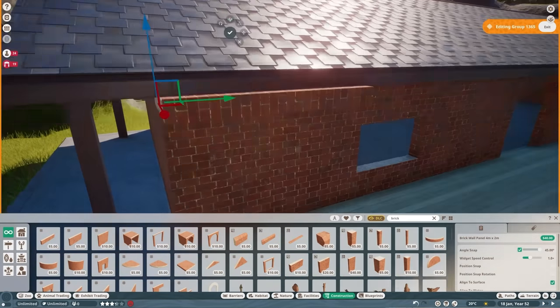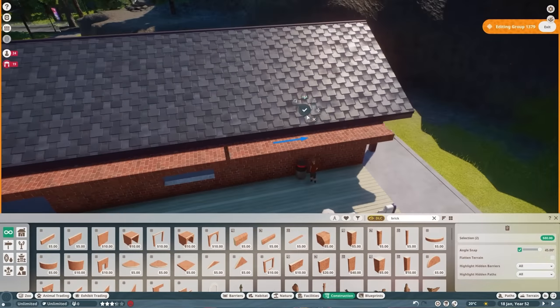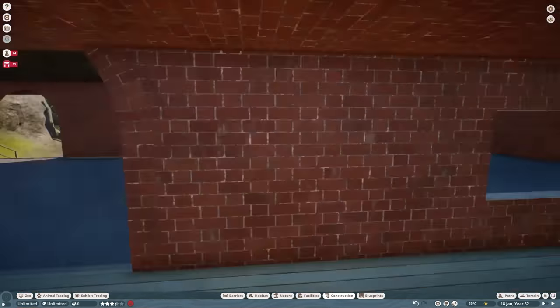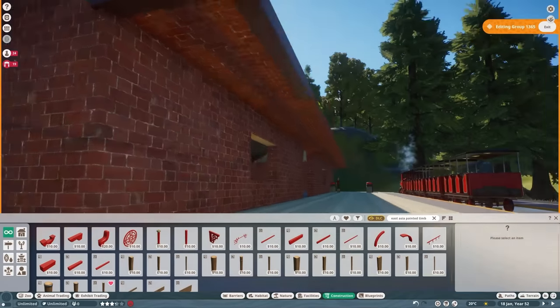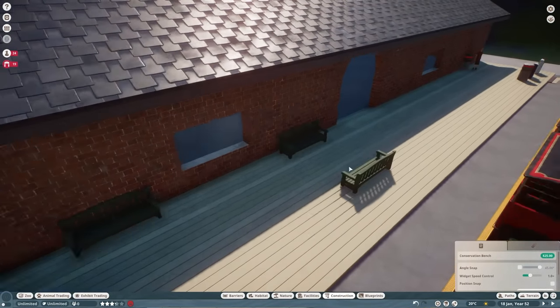I really wanted to have an overhang here, but I just couldn't think of a nice way to do it. Ideally it would be in glass — I think if I'd done it in glass it would have worked. I just feel like a train station should have an overhang, but I guess there's a large indoor section so it doesn't matter as much. I feel like glass wouldn't have worked with the vibe anyway.